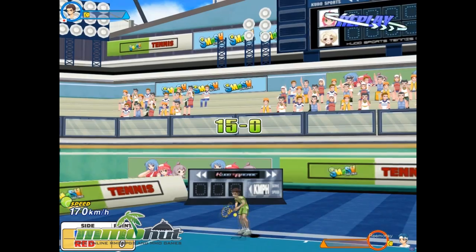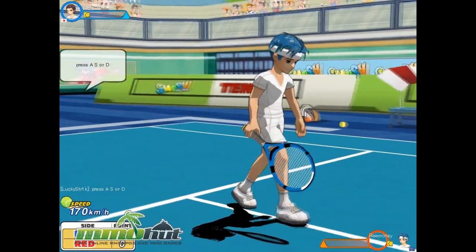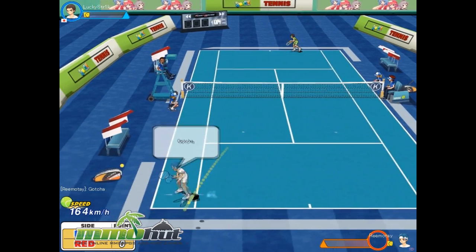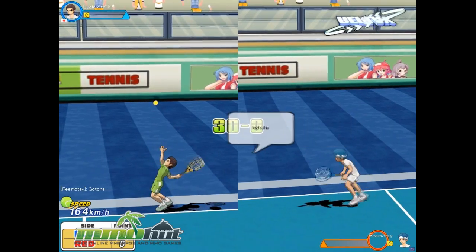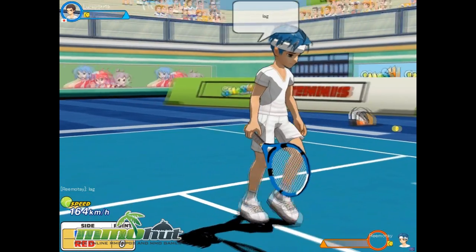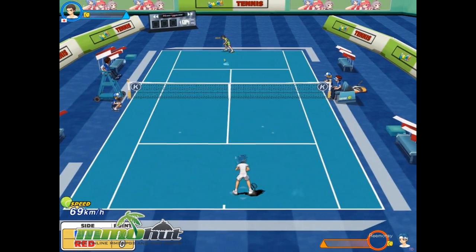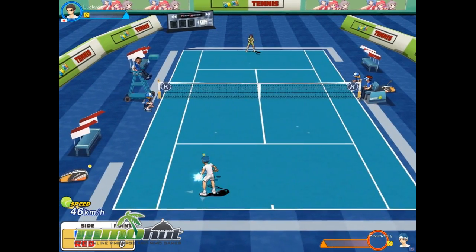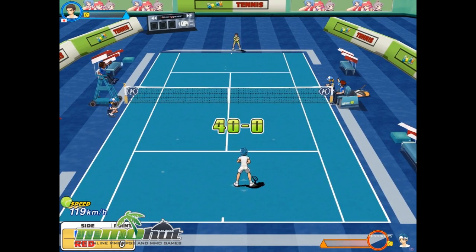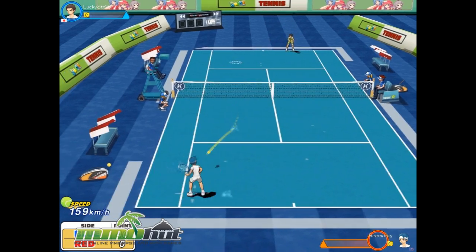I just got screwed over there. Controls are very straightforward — there's A, S, and D. A is topspin, S is lob, D is slice. And you can aim it after you hit it — you see a little indicator show up, and you can aim with the D-pad. You can also do A plus S for a flat shot, and S plus D is a drop shot. I'm not gonna try anything fancy right now.